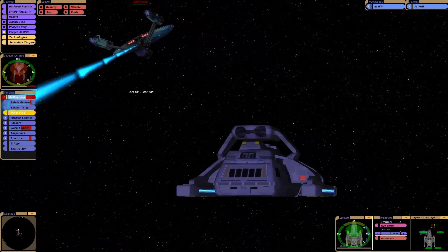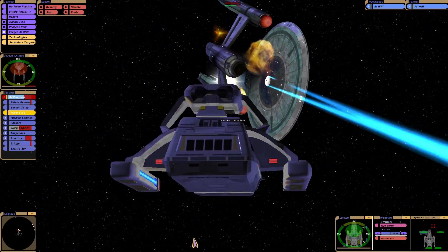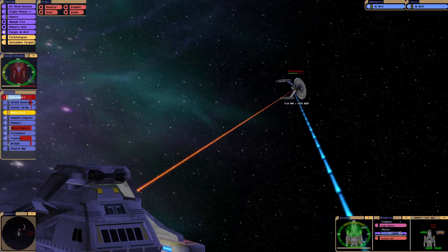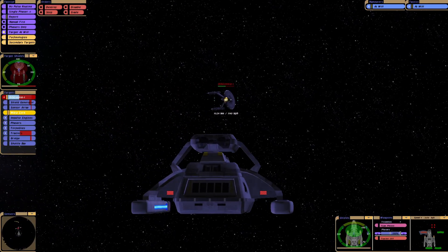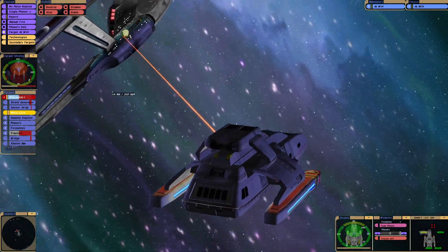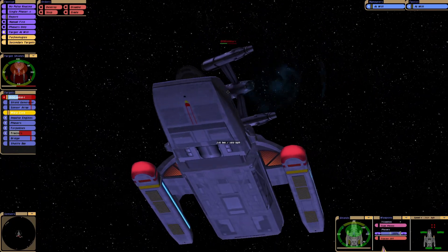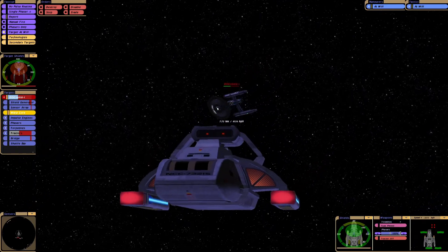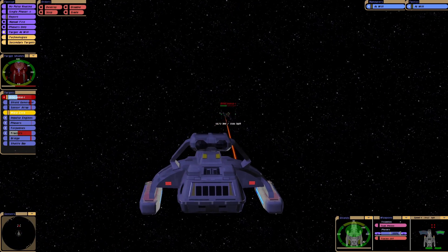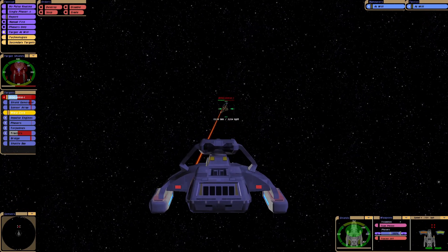I'm actually going to try aiming directly for the warp core. Oh no, that last one missed — I think it went through the gap. Well, we're hitting the warp engines. So the runabout shields are doing a very good job. We've got the smallest amount of hull damage, but that's probably just a lucky shot. Luckily it didn't hit anything critical. Maybe projectiles, if they do hit, can still cause damage — I imagine they're harder to deal with than energy weapons.